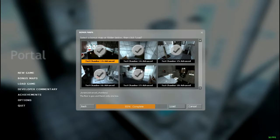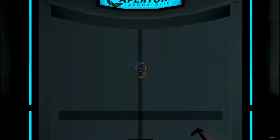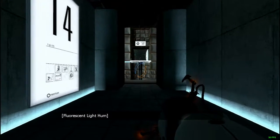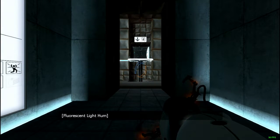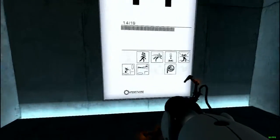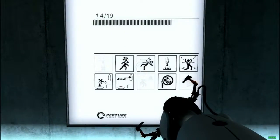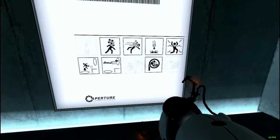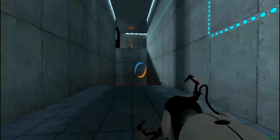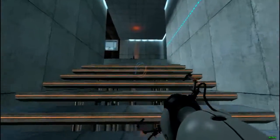That was test chamber 13. Let's move on to test chamber 14. The added difficulty: getting to the box is harder and the moving platforms are removed. In test chamber 14 there were moving platforms in the water you could use to move along. This shows we need momentum, cubes, high energy pellets — the water is dangerous, and also don't drink any tap water.